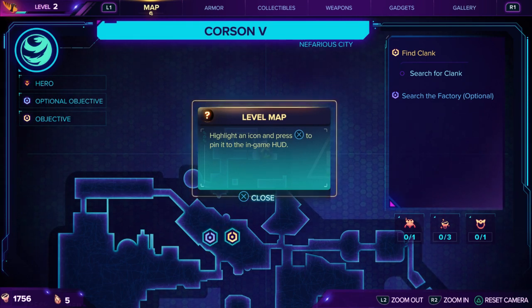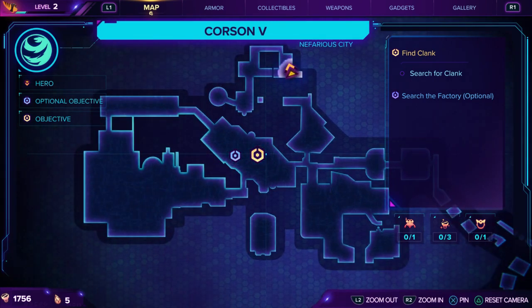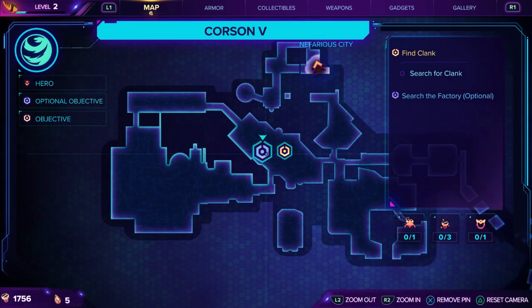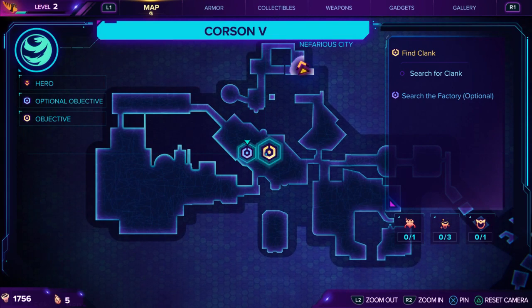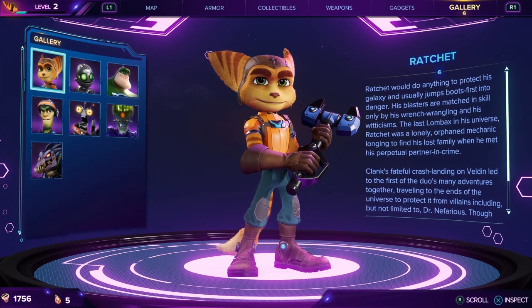Highlighting the icon and press X depending on the level. Let's go find... I don't know, we can search the factory. Or should we jump straight to finding Clank? This is an RPG, so you kind of got to level a little bit, I feel.